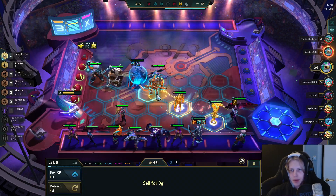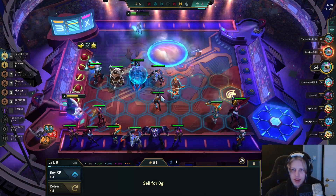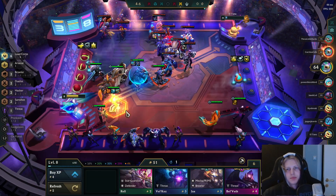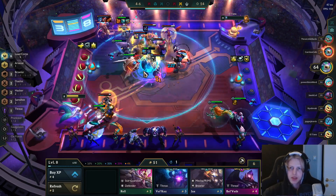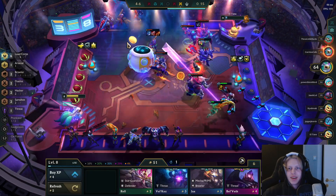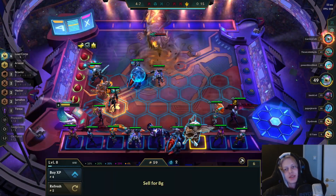Finally found Sett — bye bye Ash, you were a good carry but it's time to bring in the new recruit. Let's change all those items over. I still subconsciously think Death Blade scales with the unit's star level, but they changed that — it's still integrated in my mind. Come on, look at that — the Sett only has one HP. He survived! We like that.